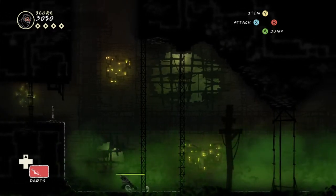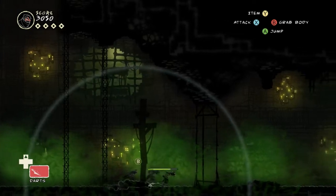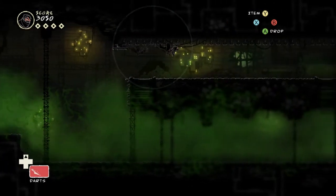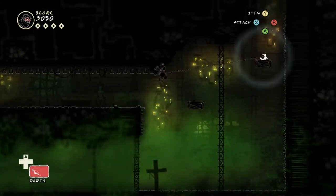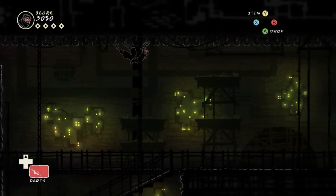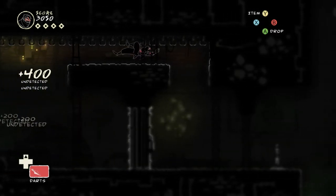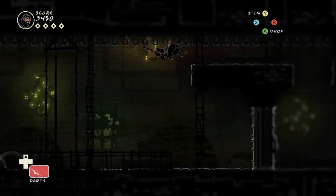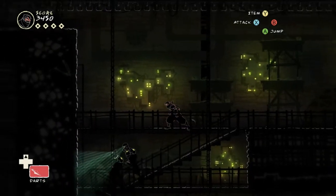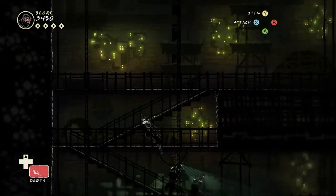At this point I'm worried that I need to ride the crate for some reason, so I'm trying to bring it back. But then it turns out you totally don't — it's just an easy way to do it if you're being stealthy. I actually have no idea why these guys are here. They walk down into a dead end and you can just skip them as soon as you see them. It's just really weird that they even exist.